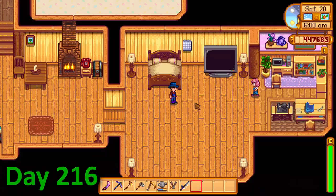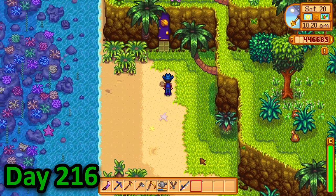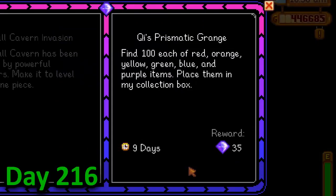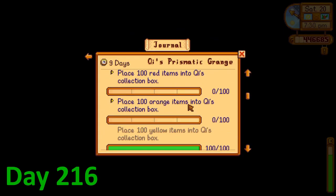On day 216, I tended to my animals before heading straight over to Ginger Island to start one of Mr. Key's challenges. I headed over to the walnut room and started Mr. Key's prismatic range, which included getting 100 items of 6 different colours. The first thing I did was complete yellow using sap, but sadly I didn't have enough time to start any of the other colours.